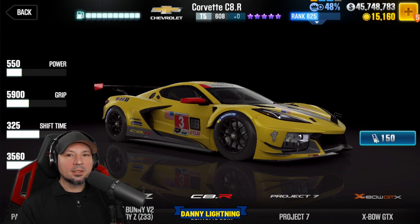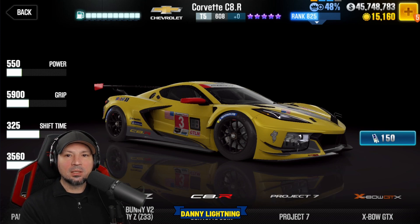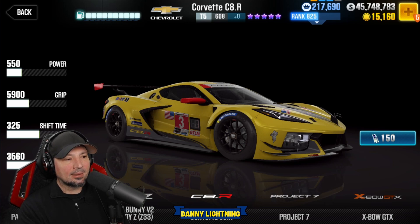So the Corvette CR8 — this one is definitely worth getting. This is probably my main choice for 150 tokens. It's going to be a car that's really good at a lot of things. There's a low performance point, high evo live racing setup for it, which makes it just do great in live racing. So this one's probably my main choice.